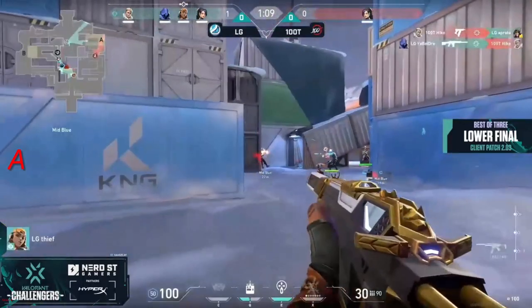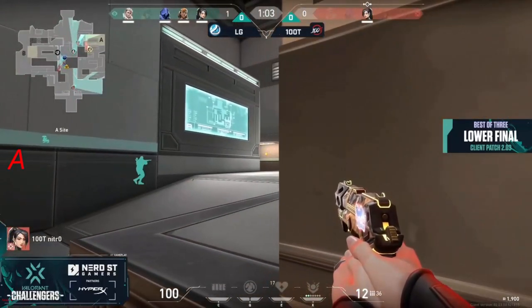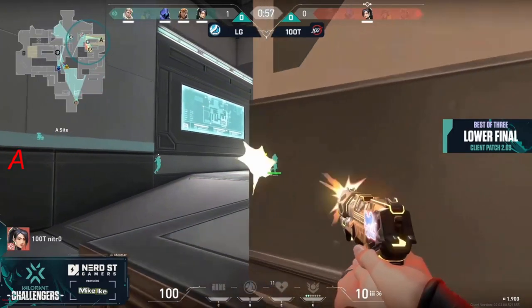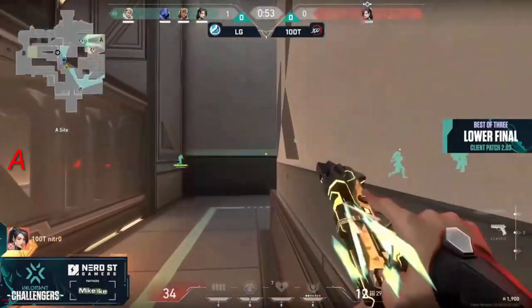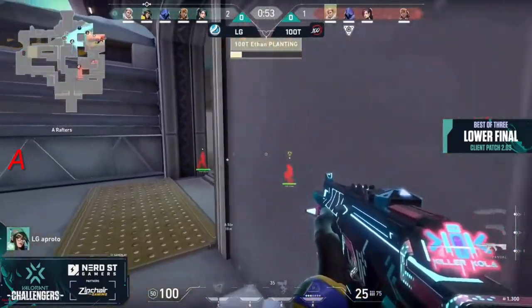Moose seizes the moment, waits for a little bit of help, and will find one elimination before falling. It does leave nitro in a 1v4 — pretty much flawless so far. They've dropped one Spectre, so if nitro gets a double dink it could mean a secondary weapon drop. It'll be a pretty clean anti-eco for the next round; don't really expect nitro to do too much damage here.